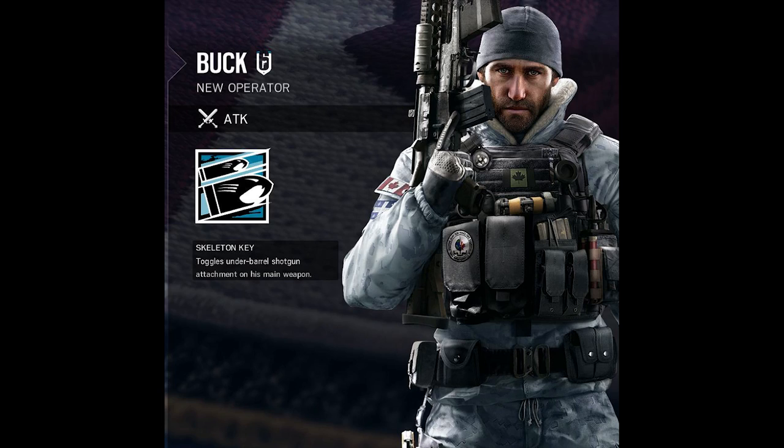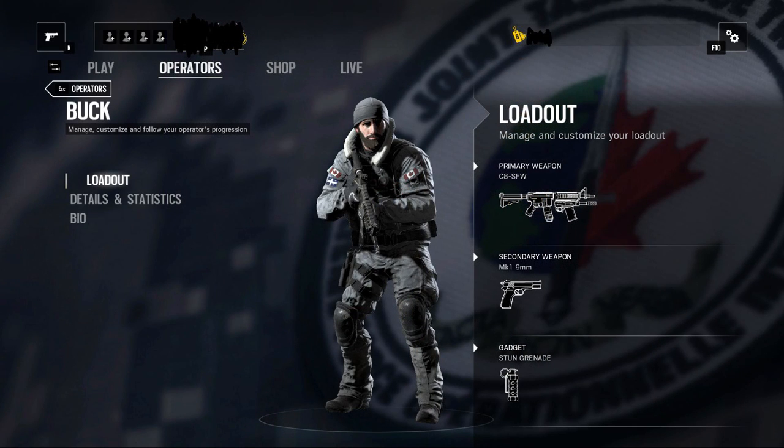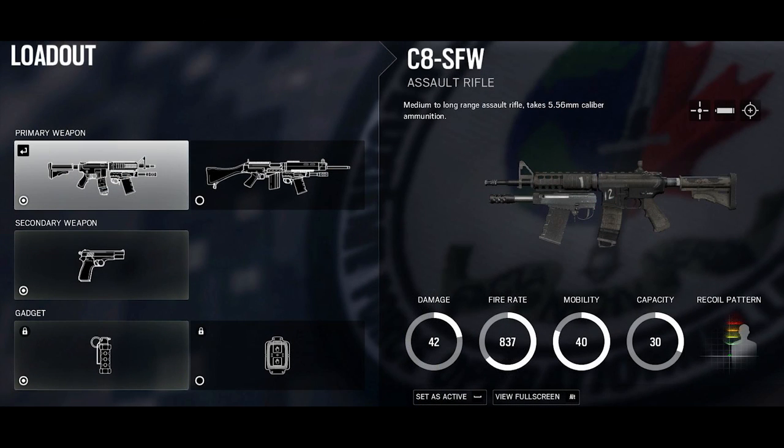Next up we have Buck for the attacking team, and his special ability is called Skeleton Key — it toggles the underbarrel shotgun attachment on his main weapon. So he can have a standard assault rifle or a shotgun without having to make a choice at the beginning of the round. He comes with a 9mm sidearm and can choose between stun grenades or breaching charges. One of his primary weapons is the C8 SFW, which is essentially Canada's M4. The stats are very similar to Ash's weapons — somewhere between the G36C and the AR4C in terms of performance.